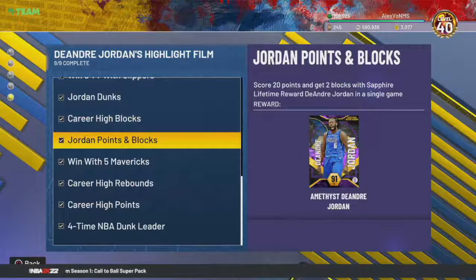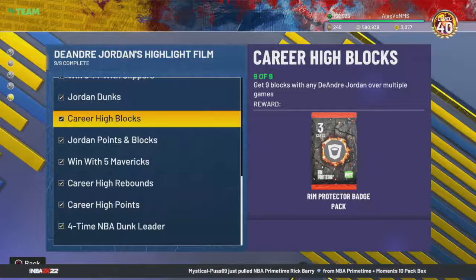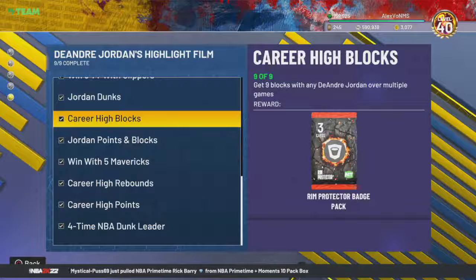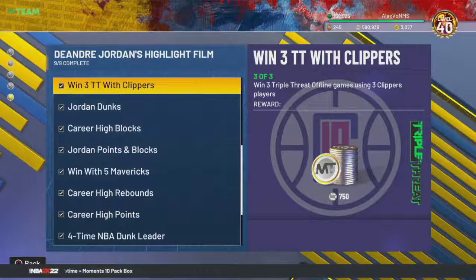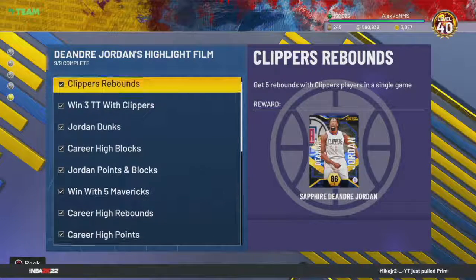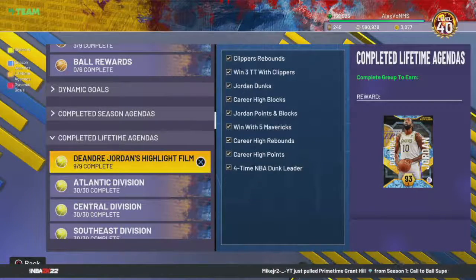Winning 5 games using Dallas Maverick players is pretty easy — you could just do a spotlight challenge. Making 9 three-pointers or something like that. Getting 20 points and 2 block shots with the Sapphire version — that's how you get the Amethyst — I did that in one of the spotlight challenges. Then get 9 block shots, get 10 dunks in triple threat offline or online, and win triple threat offline with 3 Clippers players. Those were pretty easy, and we did end up completing that.